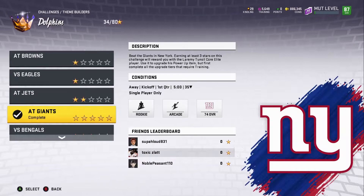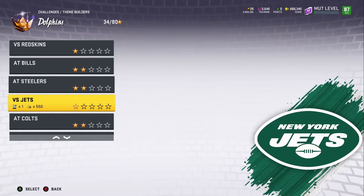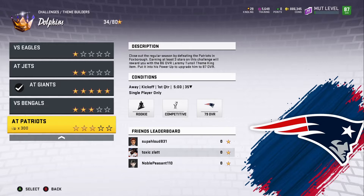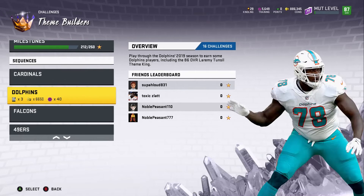I got his Core Elite too, which is right here. They gave you all the cards to power him up to that point, so I got all those cards already. The main thing to remember is the third-to-last and the last one you have to get three stars. I play on three stars just to make sure that once I win I get it. Everything else you can play on one star — it's easy theme builders.